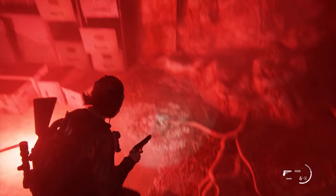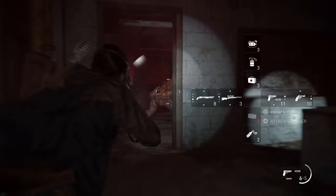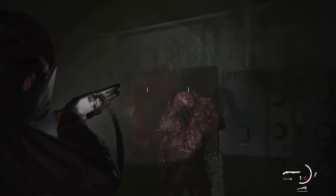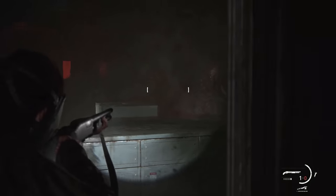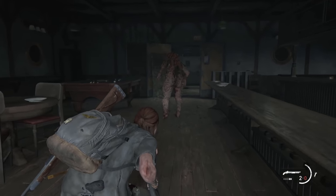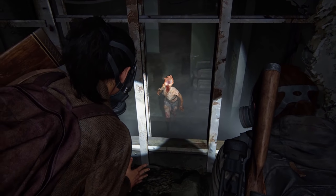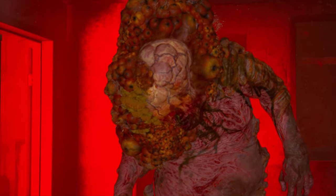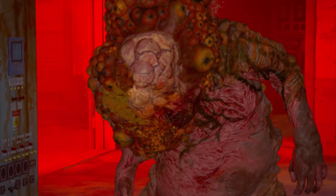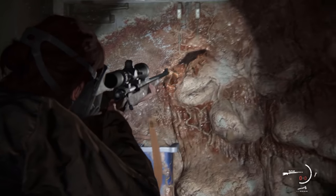Seeing as life is nothing more than a reaction to the environment, it shouldn't have been too surprising when we saw another form of infected, known as the Shambler, show up within the depths of Seattle. In today's episode, we will discuss what exactly is the purpose and reasoning for this creature, and why it appears to be so much more different in The Last of Us 2 than anything we saw in The Last of Us 1. We will also discuss why this is not an intermediate stage, but a final form for this infected, not including the eventual sprawling fungus we see on the walls.